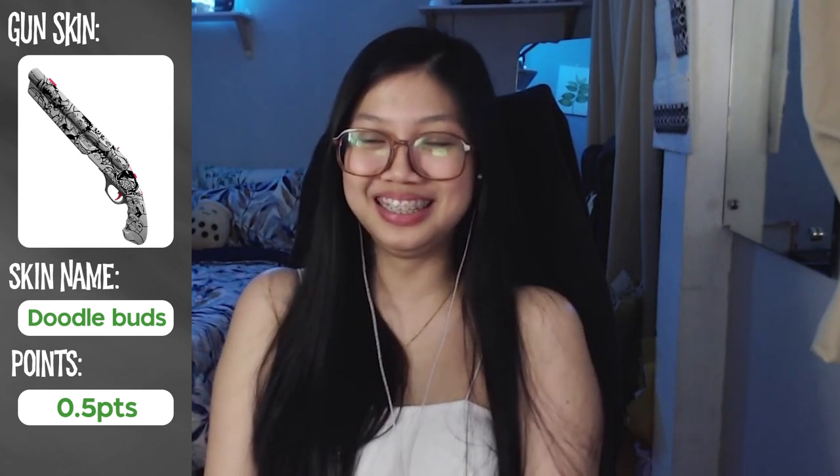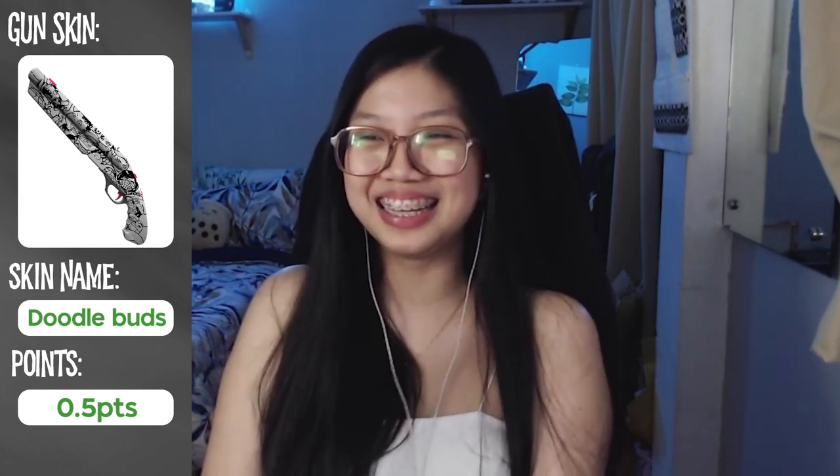I know there was like a second bundle of the Valorant Ghost skins, so I'm gonna go with that. So close! Not really. It's actually Doodle Buds. This is a Doodle one. Can I get a hint? You got Doodle right. The second word starts with a B. Another hint — it's another word for friends. Doodle Buds! Ta-da! So that's a half point.